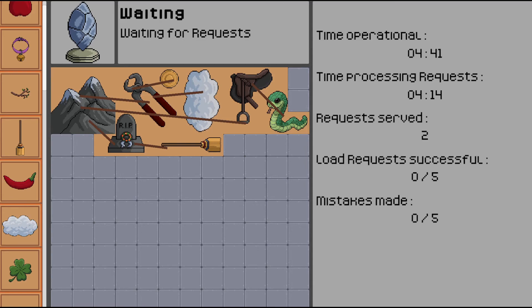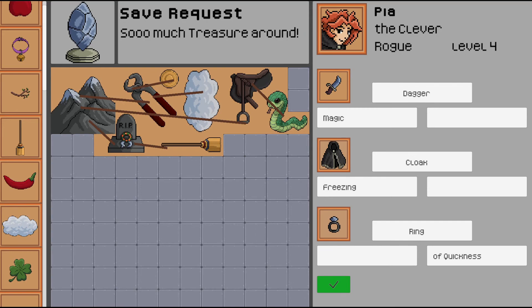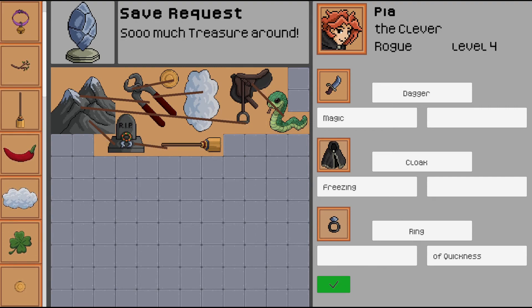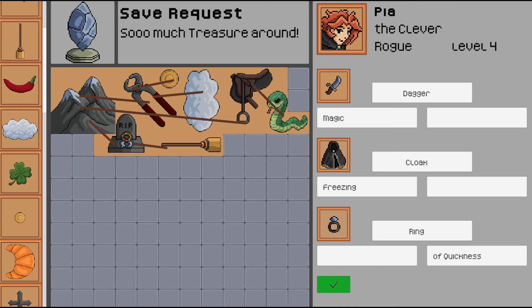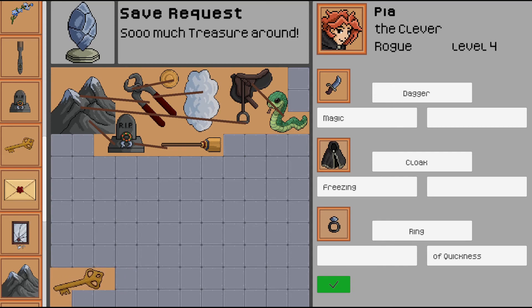Now we're just waiting for another request. It's cool that it kind of times you, so there's some replayability if you want to beat your score. There's so much treasure around. We have another character here — Pia the Clever. A rogue would be represented by maybe a key? That kind of makes sense to me.